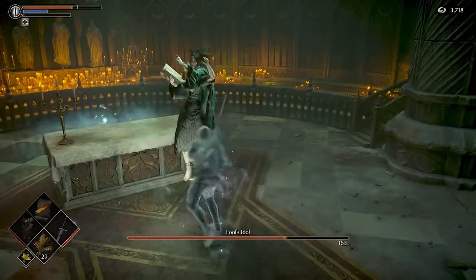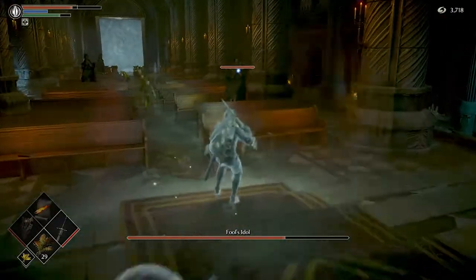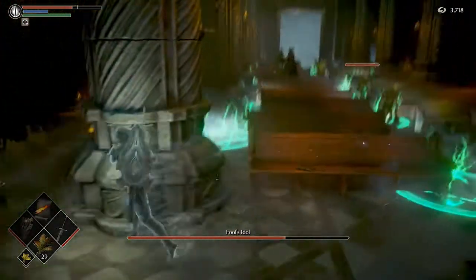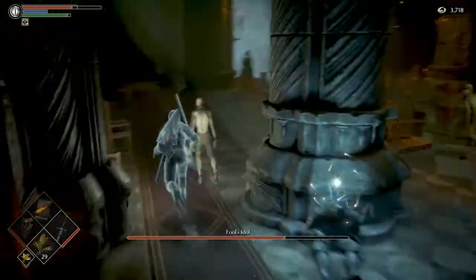Just take your time with this one. You can use the pillars for cover for the most part. As you can see here, I've locked on and there's no health bar whatsoever — it's at the bottom of the screen — so I'm now free to go in and attack that one.